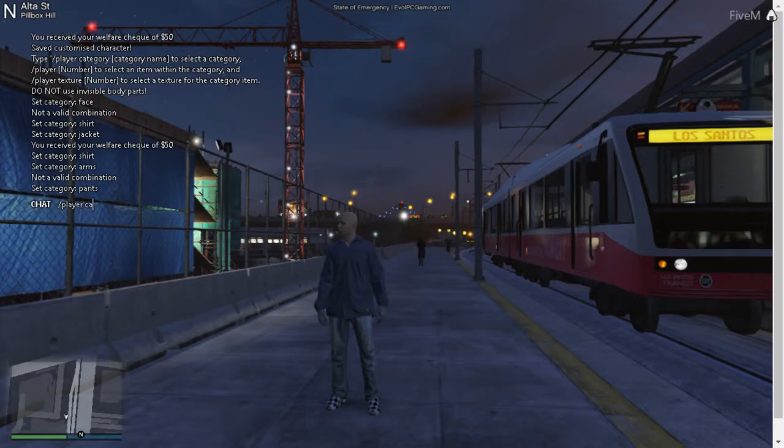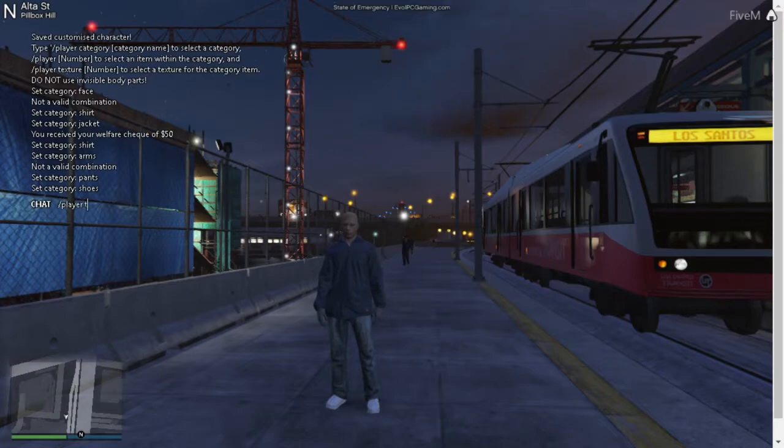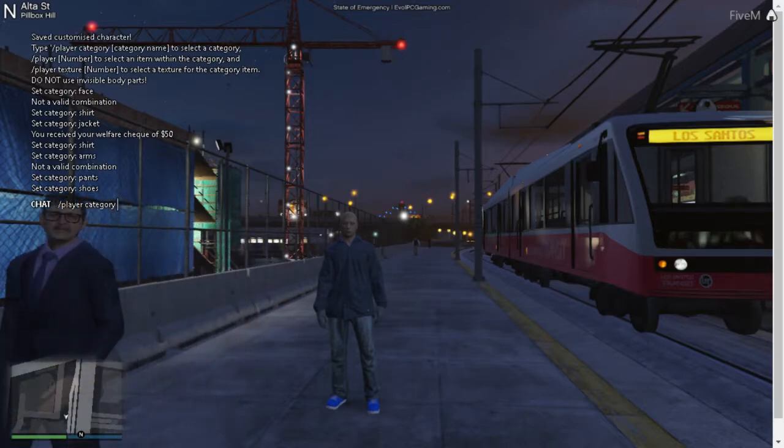Now we're going to change our shoes. So slash player space category space shoes — there are a lot of options to choose from, just shoes, anything that fits your character. Then you can do slash player space texture and a number to change the color. Not all shoes have color options, but a lot of them do.